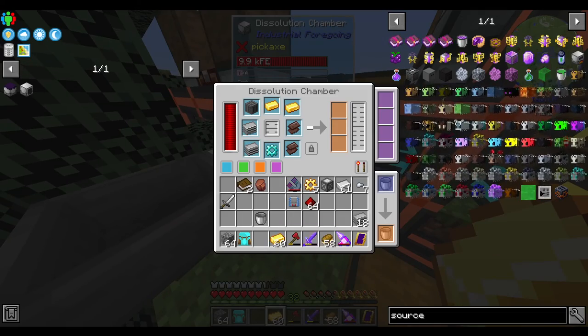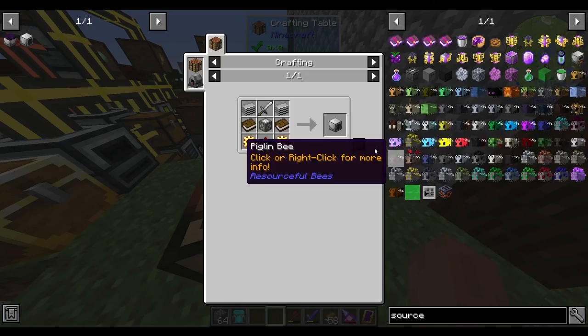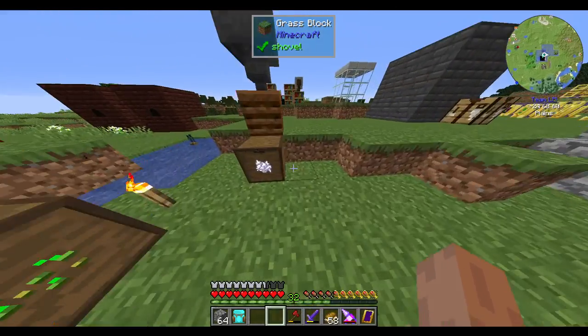It takes a whole bucket of liquid pink slime to make the advanced machine frame, and I don't have fluid handling yet. But now we have a mob crusher.